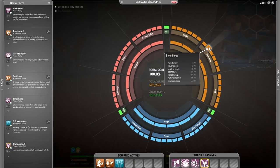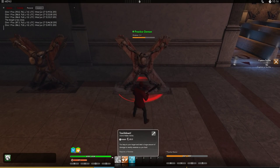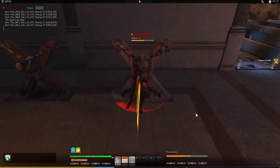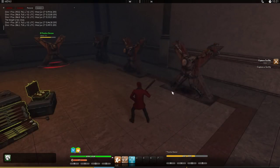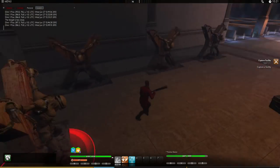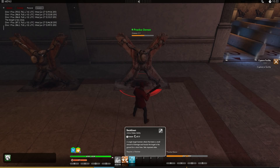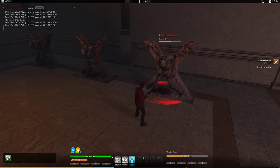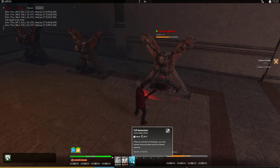Next we've got Brute Force. First we've got Touchdown, which is an elite forward, so I have to back up first. Then we've got Beatdown. And Full Momentum.